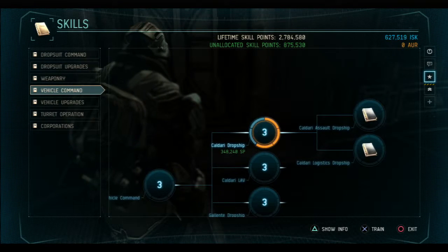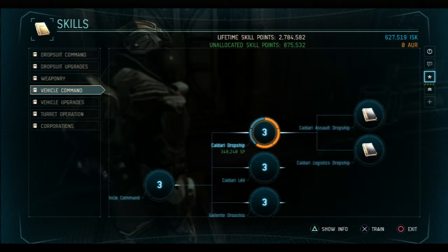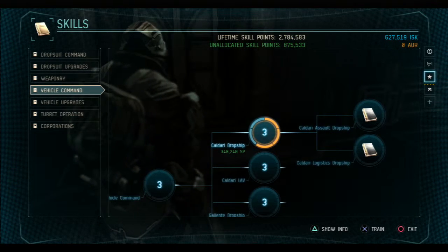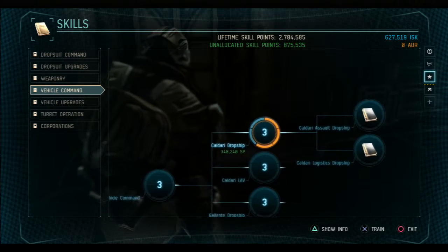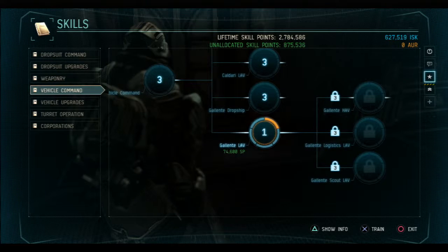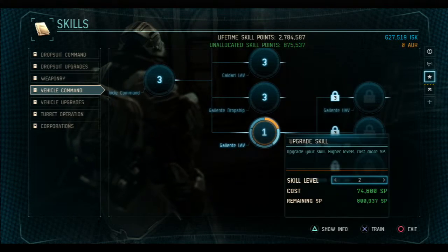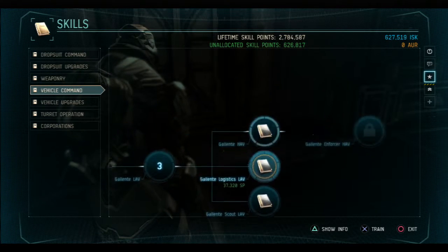So if you want a dropship, you upgrade this to level 1 just for a basic setup, or I upgraded to level 3 so I can upgrade further. For the sake of this video, just level 1 is fine, but I'm going to go a little more in depth and upgrade to level 3 so I can have some cooler stuff.